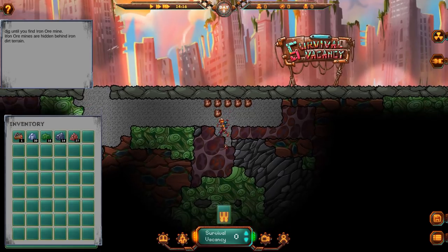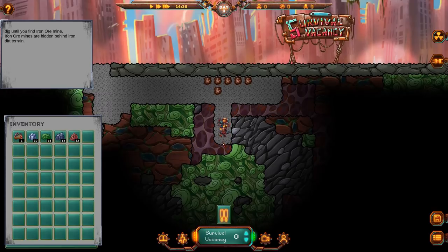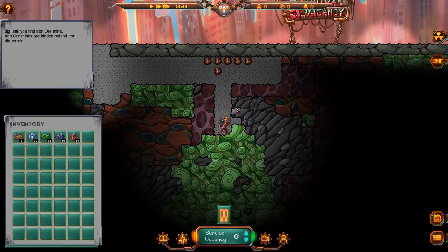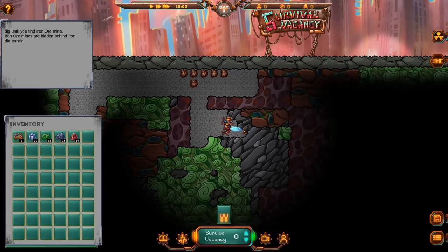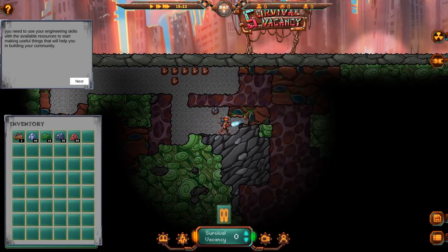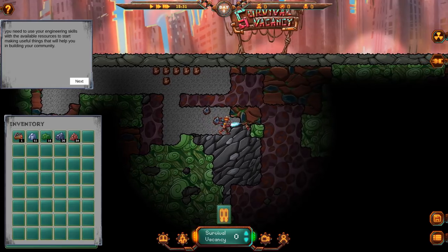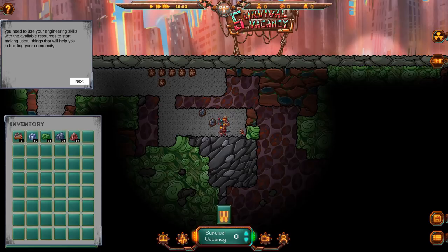Let's go down here. There isn't a super fast way to do this — this is early access. You can see in the very beginning it said here's more stuff that will come out over time. So we need to find iron nodes like this. I'm going to dig a little bit further. Right here, okay, that works.